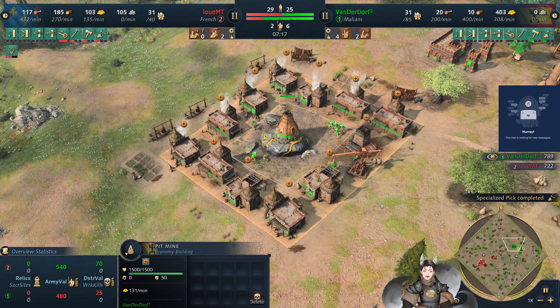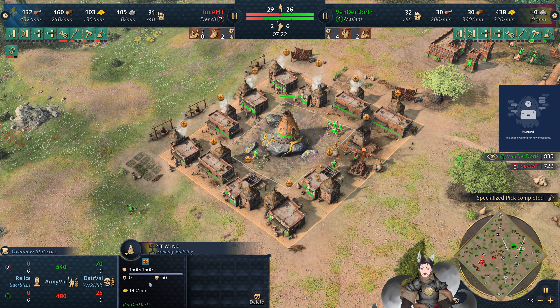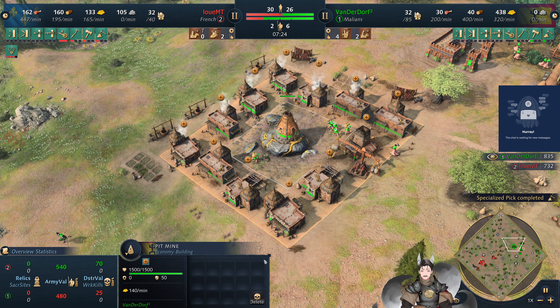Got a full mining pit here — this is a large one, so they'll get a very good surround onto it, providing 40 gold at 140 gold per minute. A significant amount.